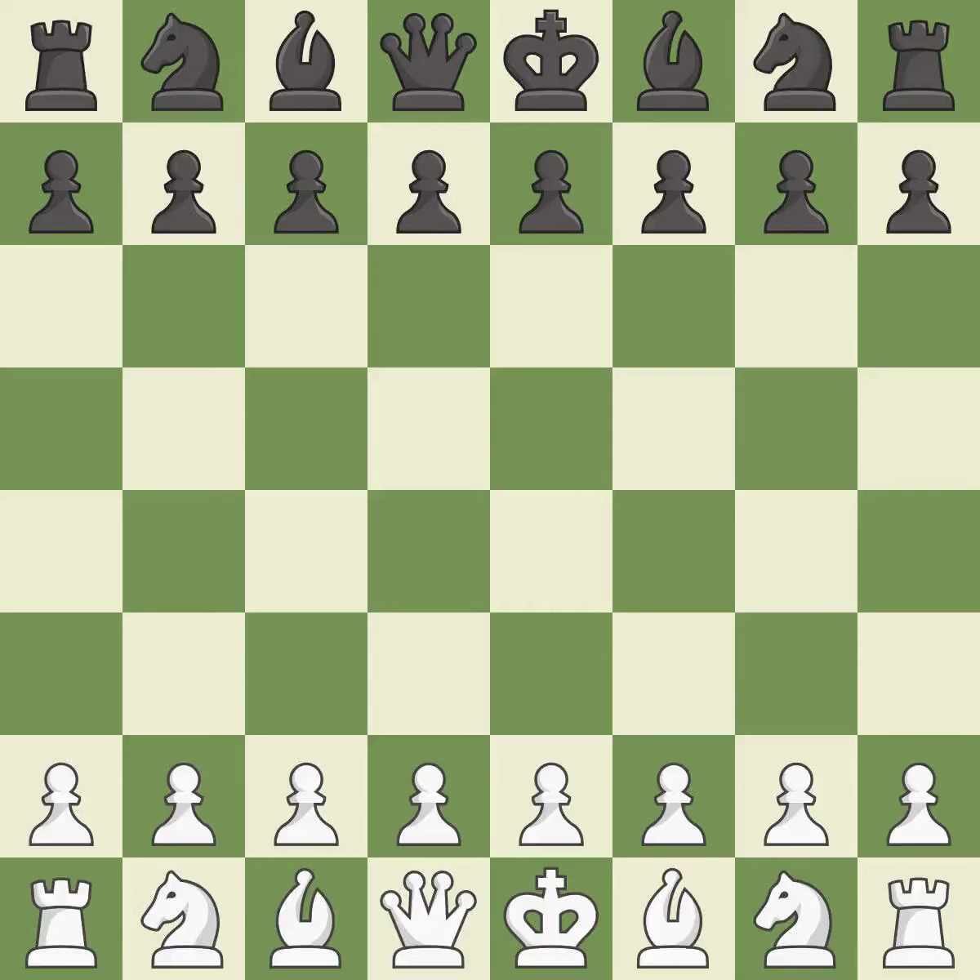Rui Lopez Opening, Morphy Defense, Delayed Exchange Variation. DxC6, QE1, C5 — a sharp, back-and-forth game where both players had chances.